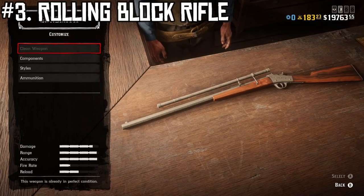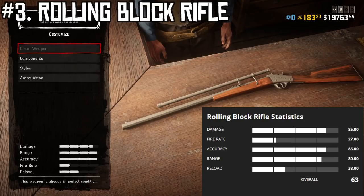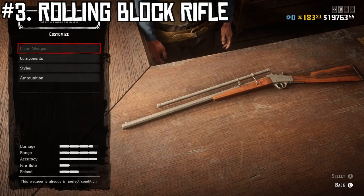The Rolling Block Rifle's stats are: damage 85, fire rate 27, accuracy 85, range 80, and reload speed 38. It costs $411, has an ammo capacity of one round, and unlocks at rank 13.